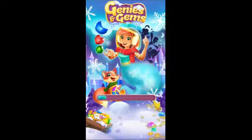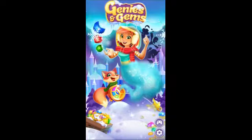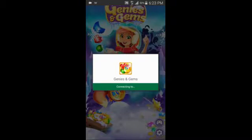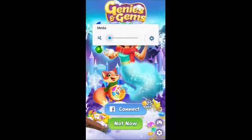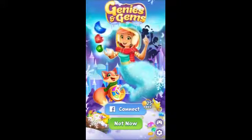Hey guys, welcome back! Here we're gonna be playing Jennys and Gems. This is gonna be part one where I finish episode one and do episode two. I think there's gonna be about ten episodes or something. Here we gotta connect Facebook so we can get 25 gold, which we can obviously use to purchase something. This is a very cool game I found — I've always liked games that are like Candy Crush where you have to join three things that have the same color, and that's how you pass each stage.